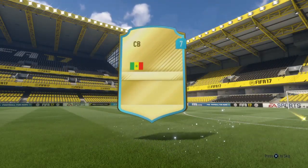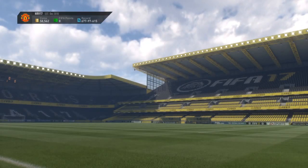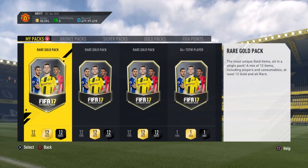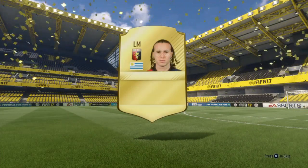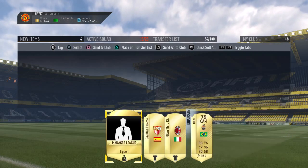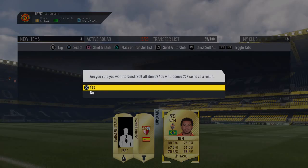Yeah, we'll open that loan pack. Let's see who we get here. Kali Pali. Alrighty. Send that to the club and discard the rest. Alright, back into the pack. Well, first pack was obviously better than this. 2 players. 3rd kit of Milan. And we will discard the rest.